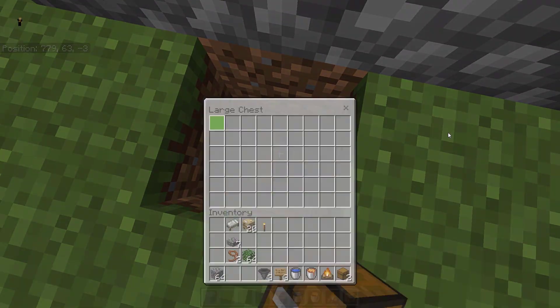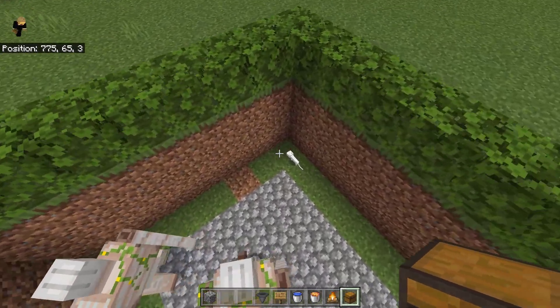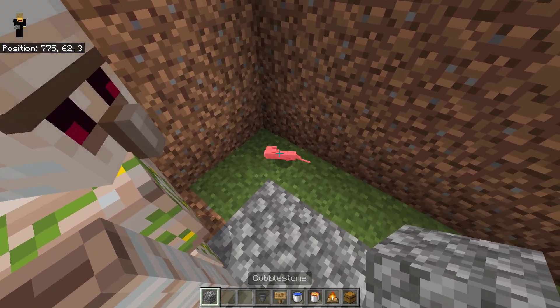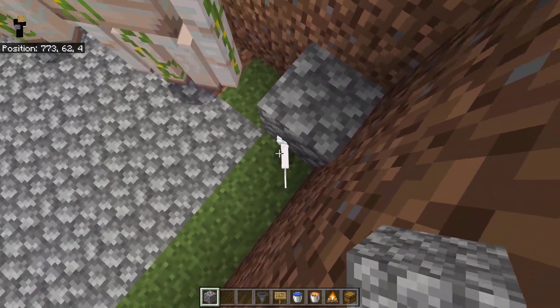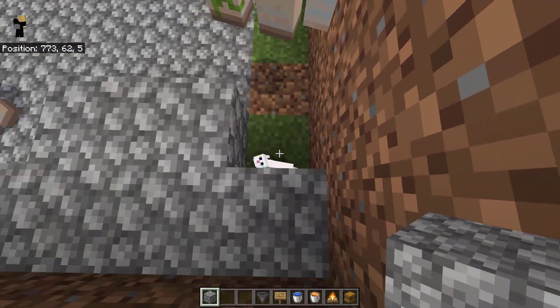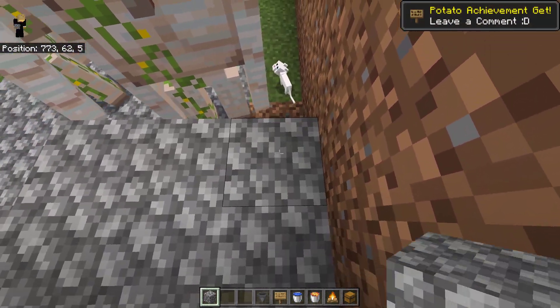Get rid of these 3 blocks, place a hopper running into that back wall, then place down 2 hoppers running into that hopper. From there, place down a campfire on top of the hopper. Then dig 4 blocks from here and put a double chest in.